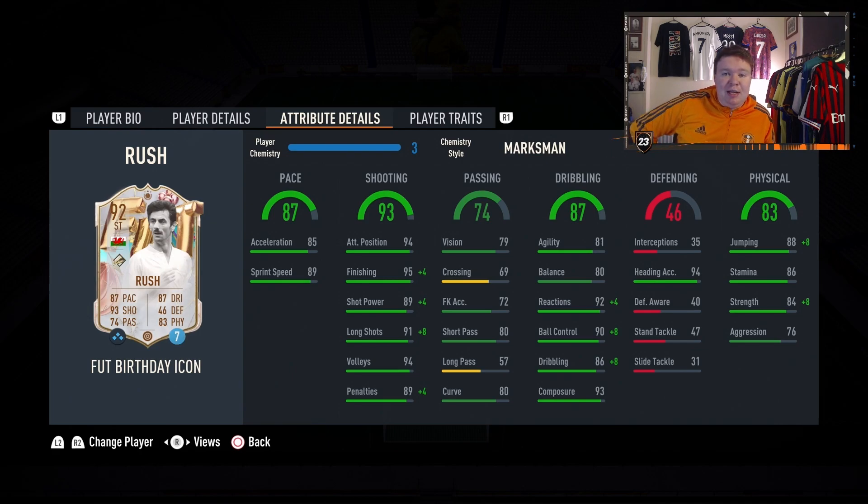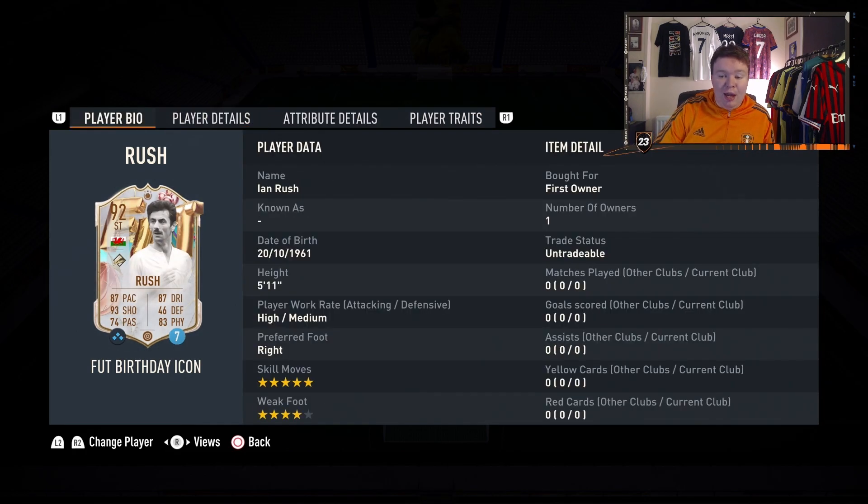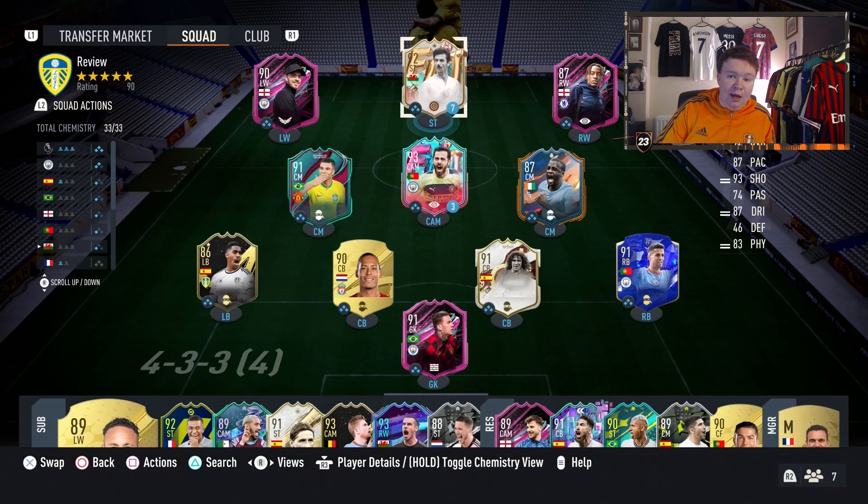Let's be honest, not many people use his actual icon, so his FUT Birthday icon could be the card that finally gets Ian Rush used. Traits-wise: finesse shot, power header, outside the foot shot, and chip shot. So we'll get into a few games — hopefully he's fantastic. Some clips will follow and the review will be at the end.